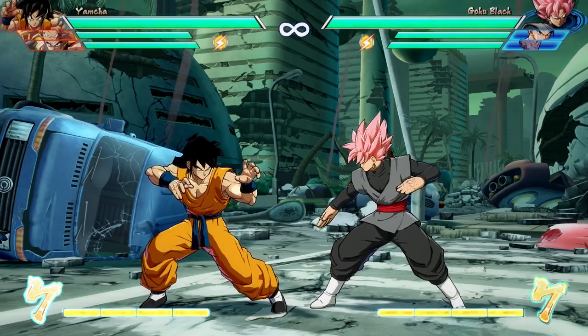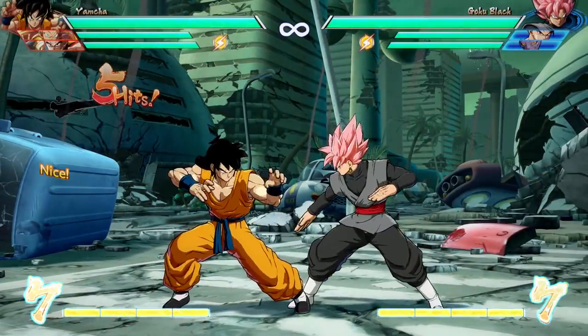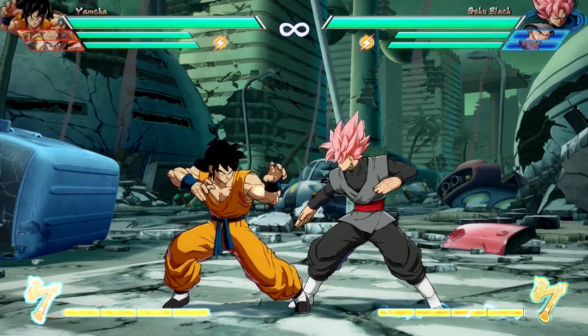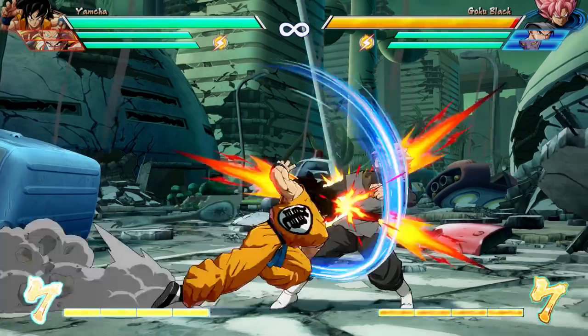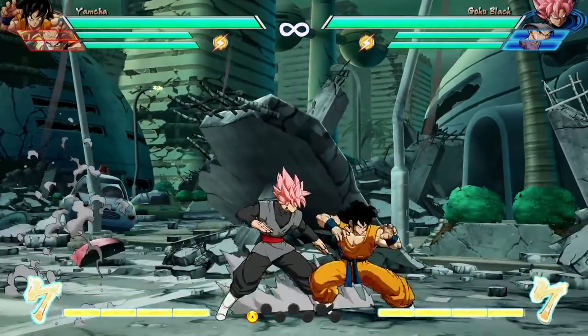A super heavy rushdown character with a Wolfame Fist series that allows him to follow up with several different variations to confuse and mix up your opponents. I'm going to show you the keys to the city right now. Crouching 4 Light Punch — that's the starting point for your Wolfame Fist. That's going to be the bread and butter of your Yamcha play. You can follow this up with several different variations, which allow you to mix up your opponent.